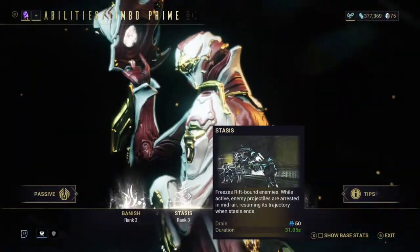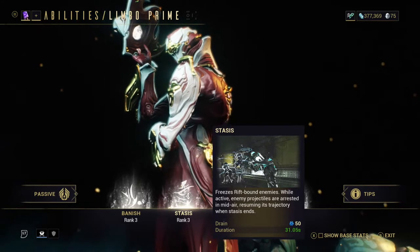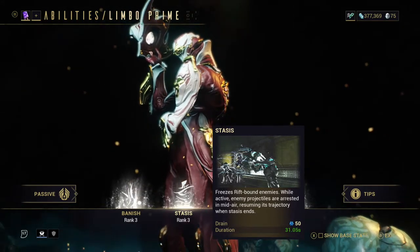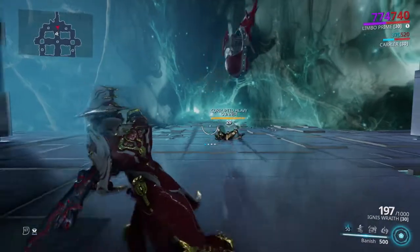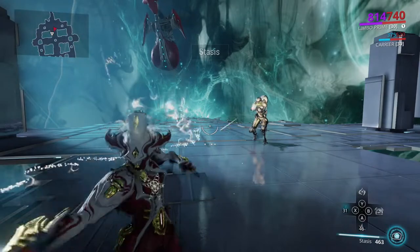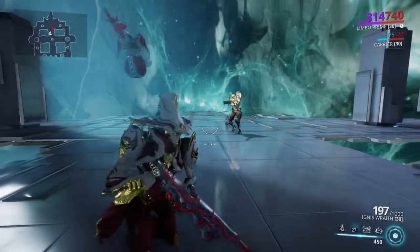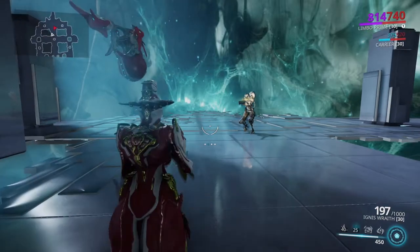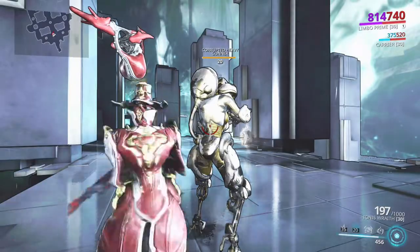Limbo's second ability is Stasis. Stasis freezes rift-bound enemies. While active, enemy projectiles are arrested in mid-air, resuming their trajectory when Stasis ends. This ability allows Limbo to manipulate rift-bound enemies even further by freezing an enemy inside the rift, so when used with his first ability you can freeze them so that they cannot fire at you whilst inside the rift, making them an easy target for you.